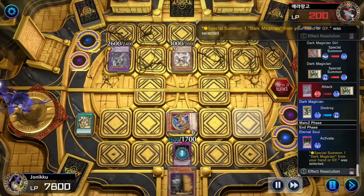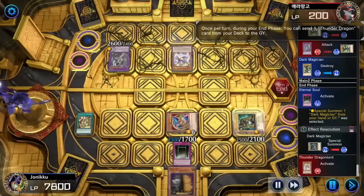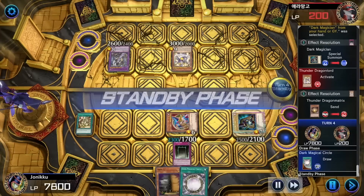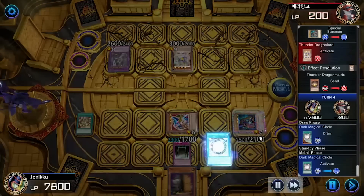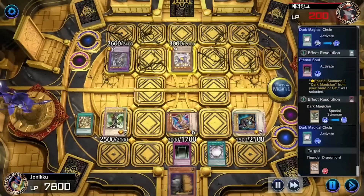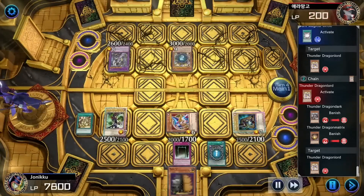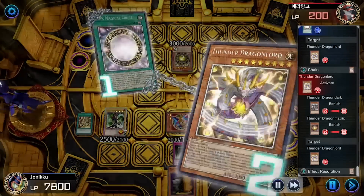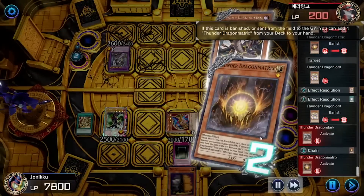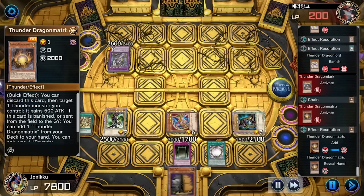So I used Eternal Soul to special summon Dark Magician from my graveyard and went into defense position just in case. My opponent only has like 200 life points. I used Dark Magical Circle and then summoned Dark Magician with Eternal Soul. I went to banish that monster and then they activated an effect targeting itself and got banished. So the best way to defeat this guy right now is just to go to Black Luster Soldier.